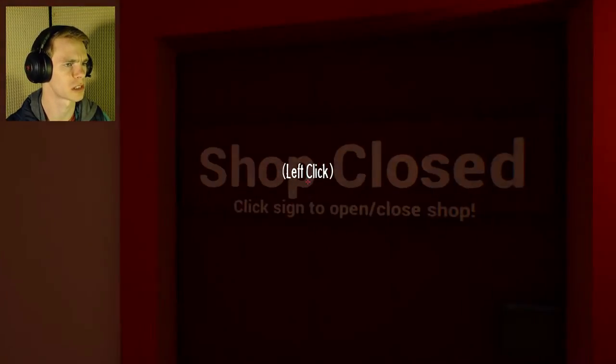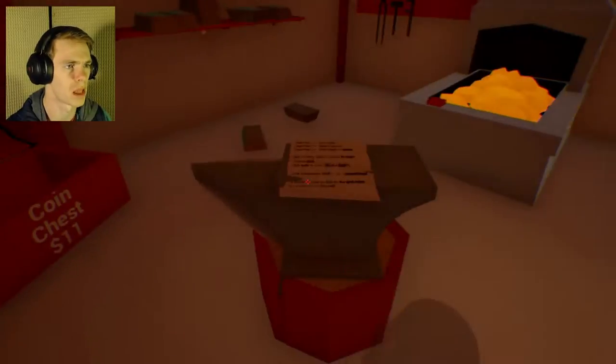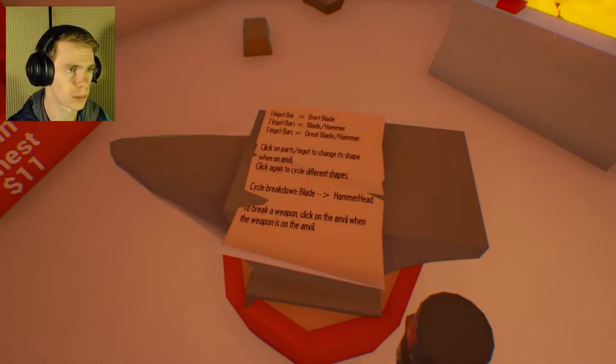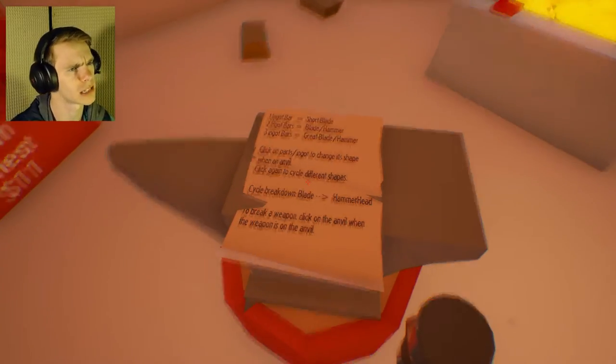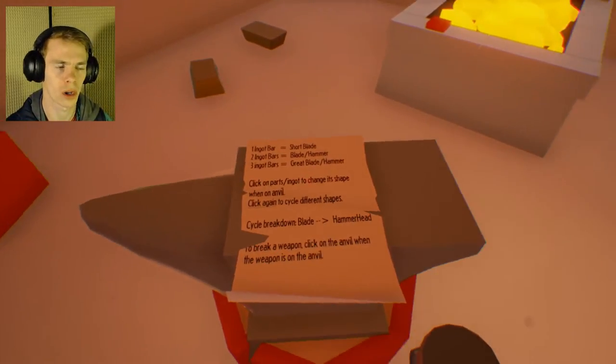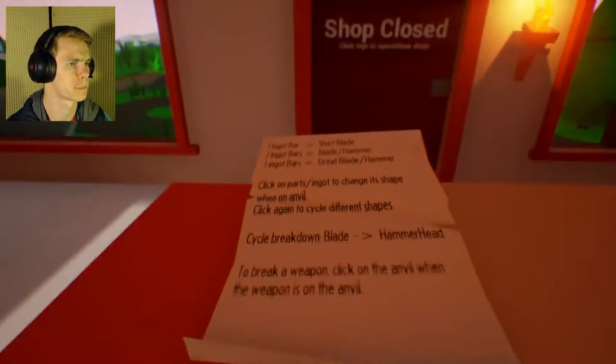Shop is closed — click sign to open and close shop. Before I open this shop, I want to take a look around and see what we got here. One ingot bar is a short blade, two ingot bars is a blade and hammer, three ingots is a great blade or a great hammer, I'm guessing.